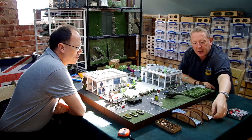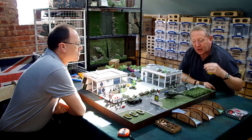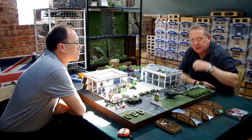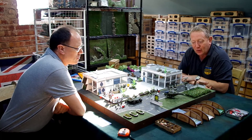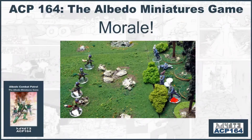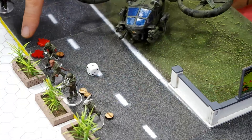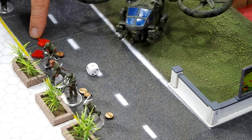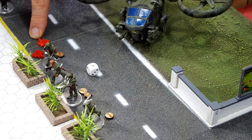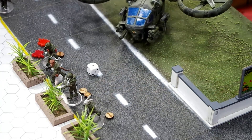As we join the game, the one is showing on the activation deck. This means we can activate this unit, but before it can do anything we need to resolve the morale markers. So this unit is activating — it's got three morale markers which it's picked up by coming under effective enemy fire. We need to turn three cards, one for each morale marker.